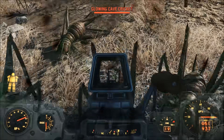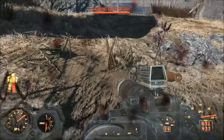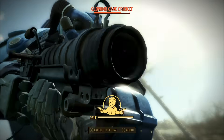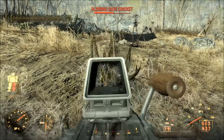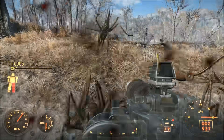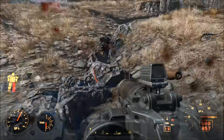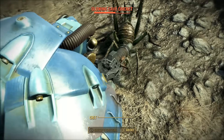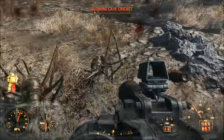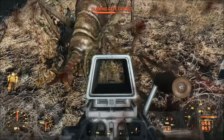Unlike most other small varmint enemies, the Glowing Cave Cricket can prove to be formidable. Crippling this enemy's legs makes it much easier to fight and significantly decreases its speed. The kneecapper effect is really useful here, as you can quickly slow down a Cave Cricket and greatly impair their movement. A group of Cave Crickets can mess up the player's health bar if they get too close. Make sure you attack the stronger ones first, as they have the potential to deal the most damage. These creatures only appear in the Nuka World DLC, so you won't have to worry about them in the Commonwealth.